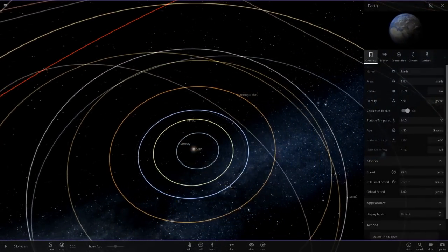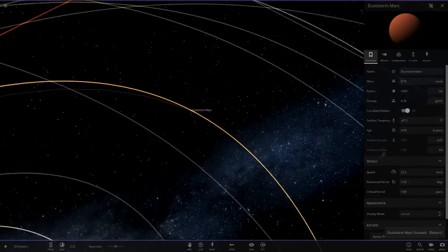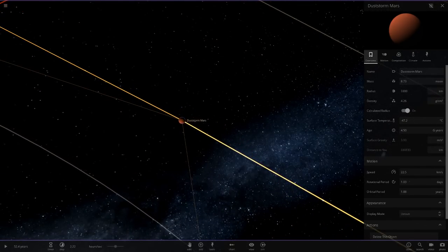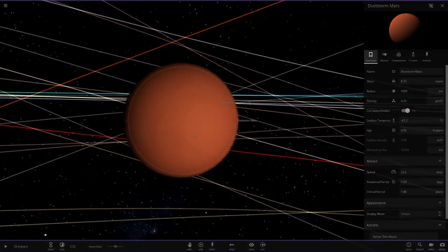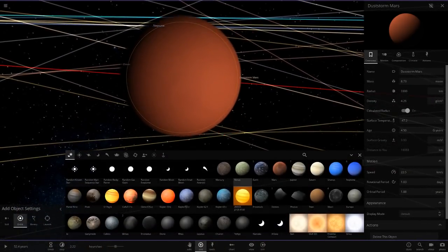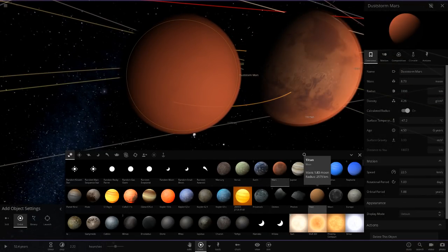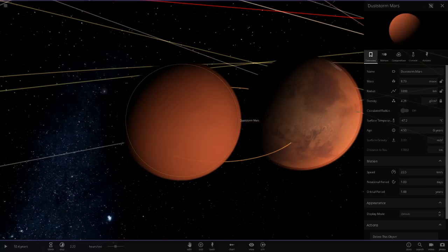Earth is the same, we haven't touched that at all. But here we go - this is new. We now have a dust storm Mars. So instead of having the regular Mars we've got this instead. It's sort of going with a Venus-style atmosphere, because Mars sometimes does have dust storms which make the surface completely invisible.